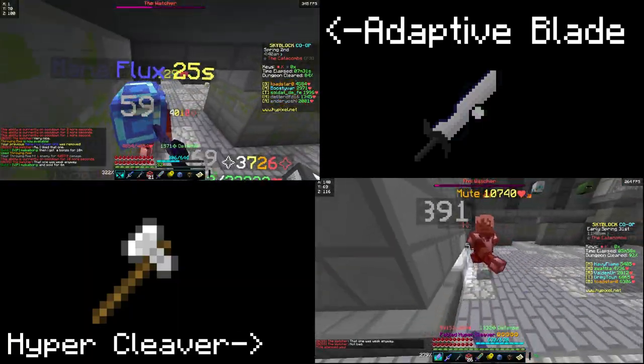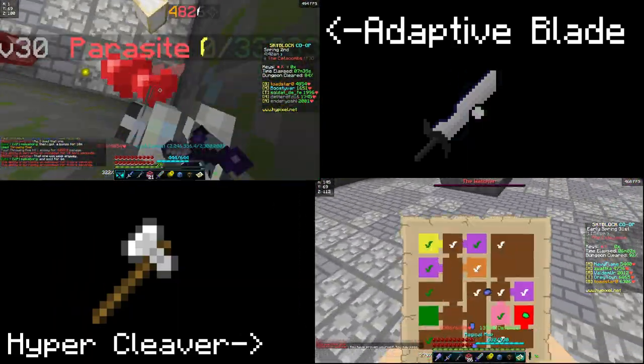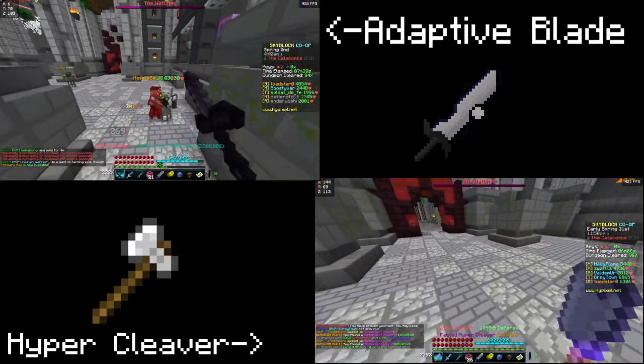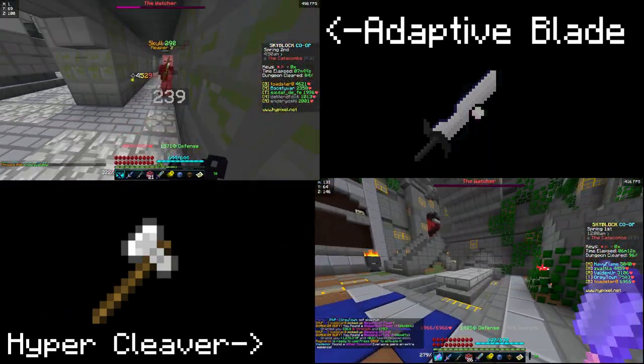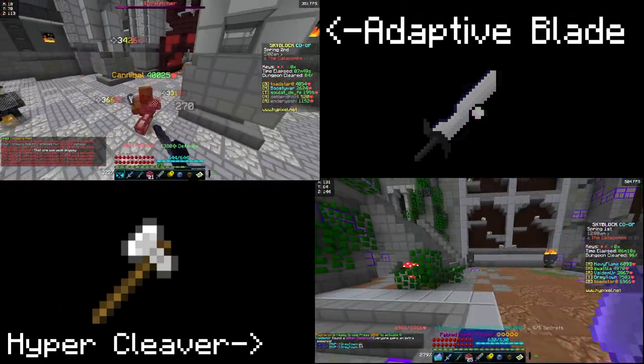Now once you see there was one mob left for the hypercleaver to take out, it was having a little bit of trouble, but it wasn't anything too bad since it's just one monster. The adaptive blade is actually still trying to take out the blood room even though the hypercleaver finished it almost a minute ago or something crazy, so honestly I'm just going to say the hypercleaver is a much better weapon.